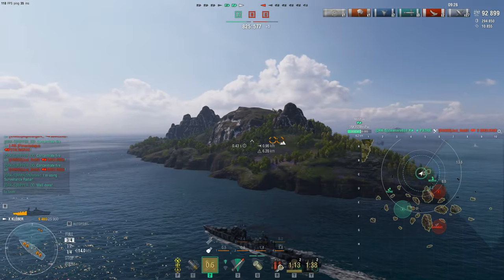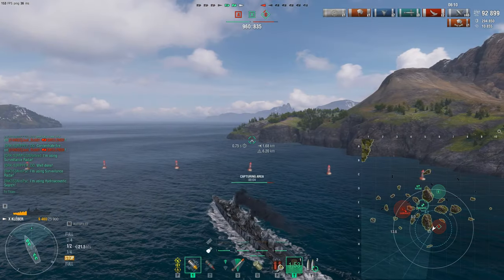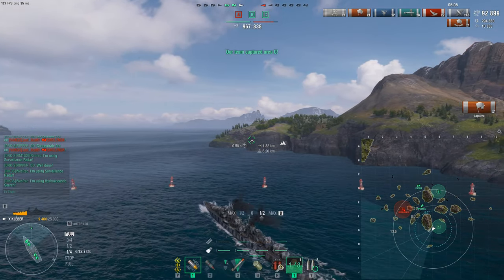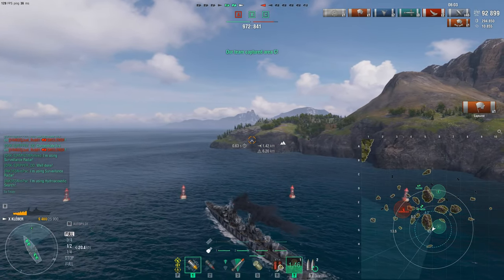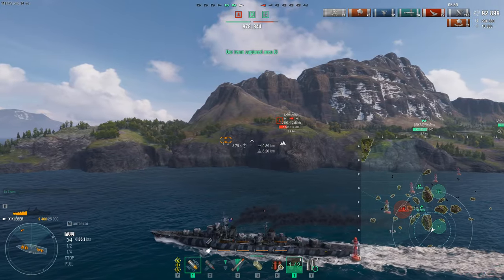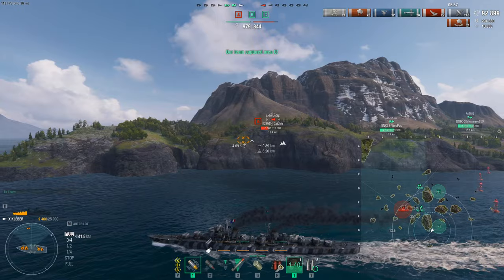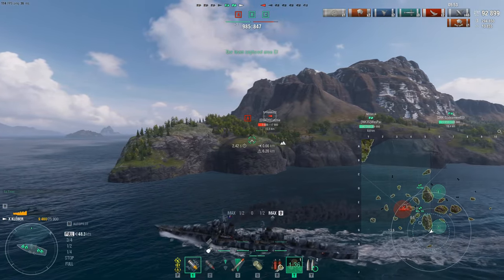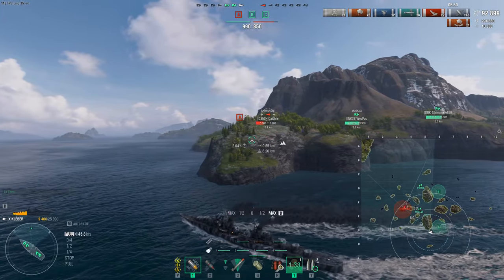Patrie gets a nice shot and we take over Bravo. At this point we're just going to use the speed of the Colbert and push through, taking out every single cap. There's nothing the Shimakaze can do. The speed of the Colbert is just so awesome - it gives you the ability to run around the map and just wreak havoc, take over every single cap, be so annoying, and win clutch games just by using sheer speed and maneuverability.